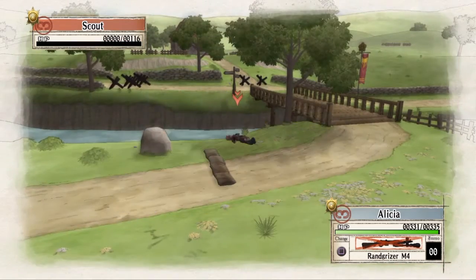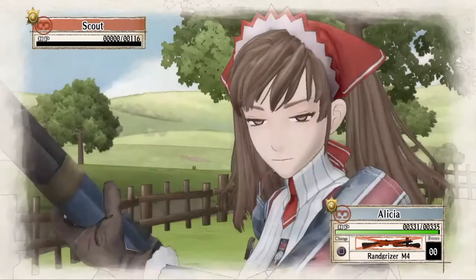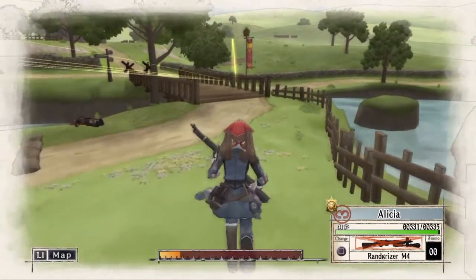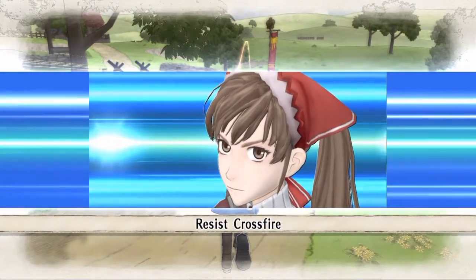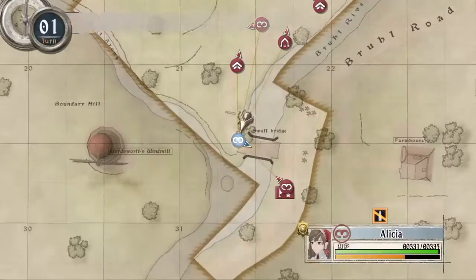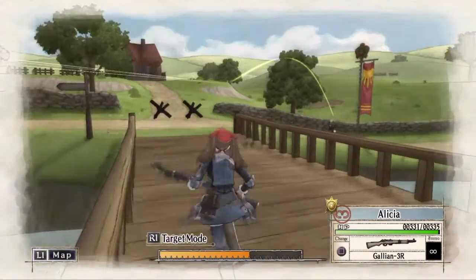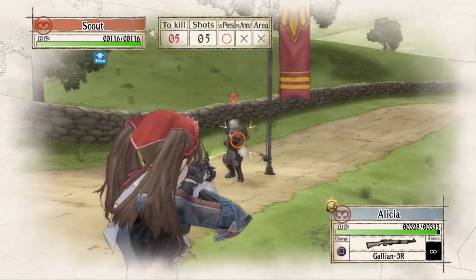Right there you just saw the grenade launcher. Basically by chapter nine you want all your classes to be level 11 or higher — I recommend trying to keep them all together. It works out really well. It basically comes down to: do you want it as soon as possible, or do you want to take your time? It's speed versus easy — that's the main thing.